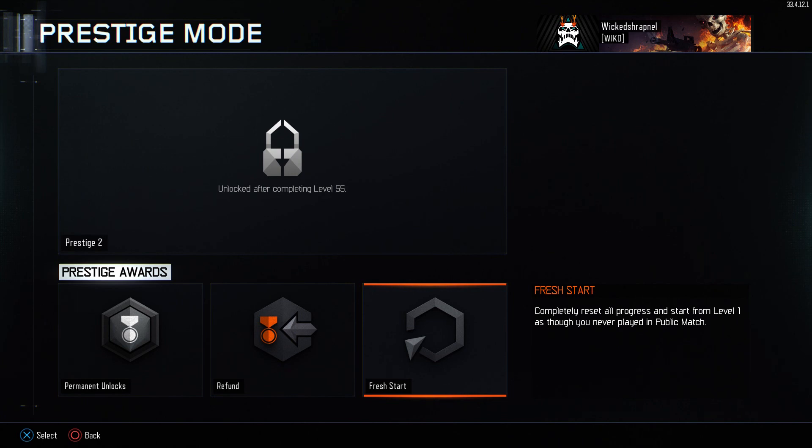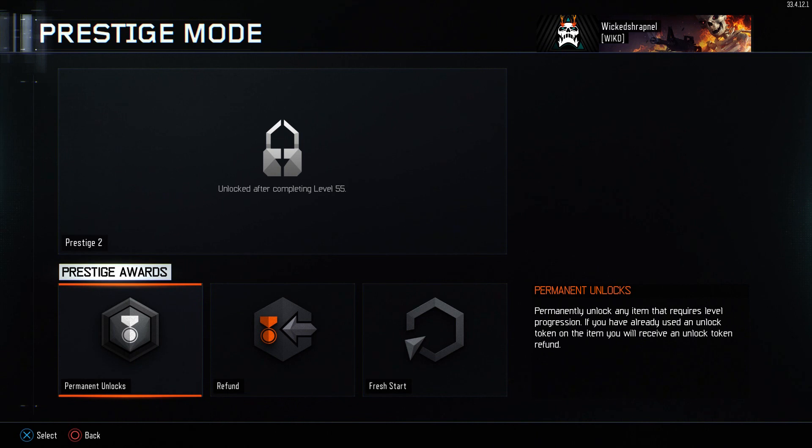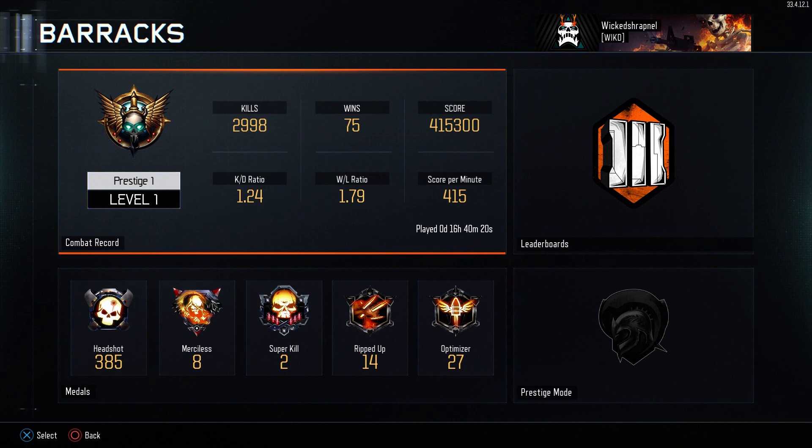They also have the fresh start option if you want to totally erase everything and go back to zero with no prestige — just like you bought the game fresh. I would never do that. It's kind of crazy. But it's cool that you can refund your tokens and unlock something else if you feel like you wasted one. Alright, so here we are — prestige level one. I'm going to continue grinding out the leveling, so that's all I got for now. Talk to you later, take it easy.